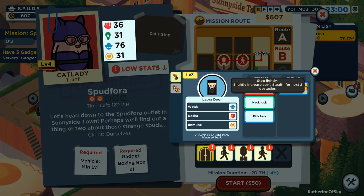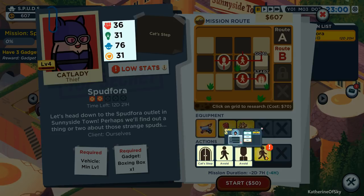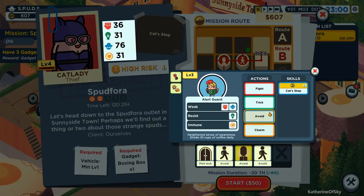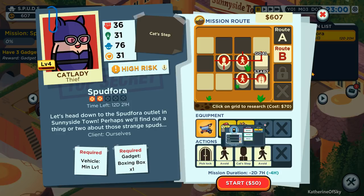Cat step as usual for two. Avoid, avoid, and avoid. Let's do the cat step over here because this one has no particular weaknesses, so we'll hopefully use it there. This is level three, we're level four cat lady - level three, level four, level three. I don't understand this. She should have sufficient stats. I'm not sure why this is a high risk thing. We could try route A, let's go with route B.